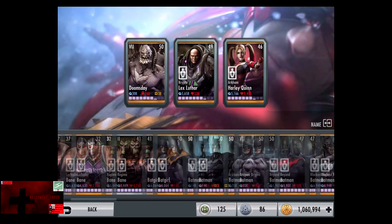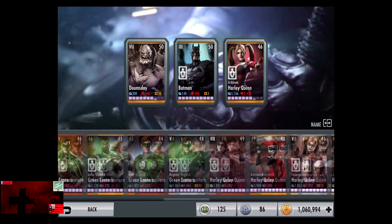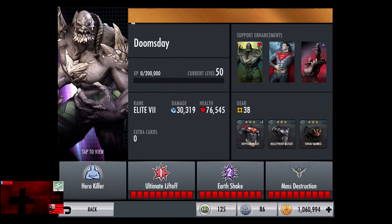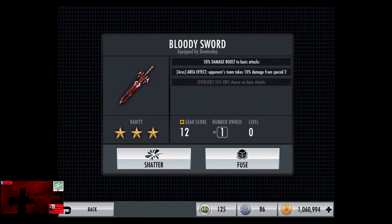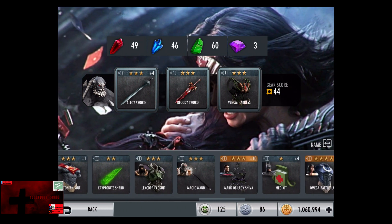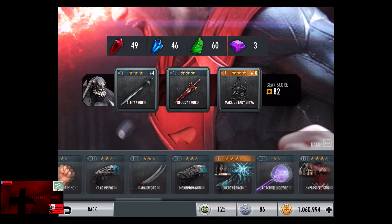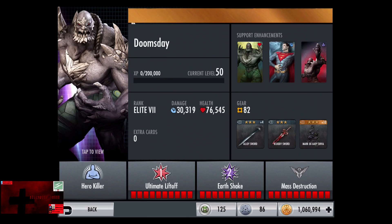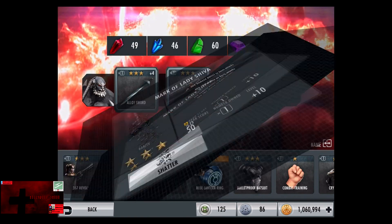In our next two demonstrations, we're actually going to stack the damage. We're going to put in Batman and Animated Harley Quinn, altogether giving 45% damage. Now we're going to go for basic damage. We do have the Bloody Sword from Ares — 50% damage boost to basic attack, area of effect, opponent takes damage from special 2, and increased crit chance. For our third gear, we're going to use the Mark of Lady Shiva, as it does give a chance to crit. As do the Shock Gloves, but they're not as powerful damage-wise.